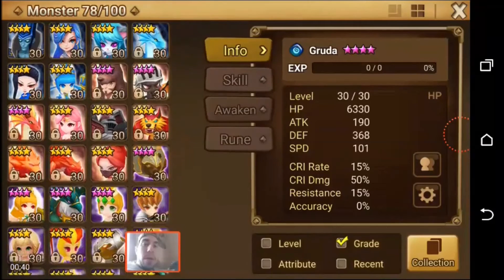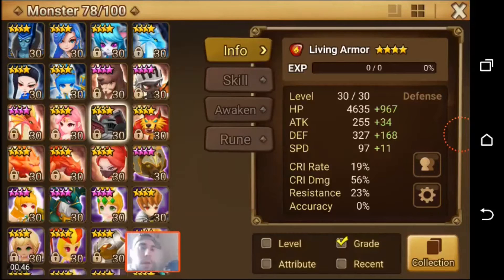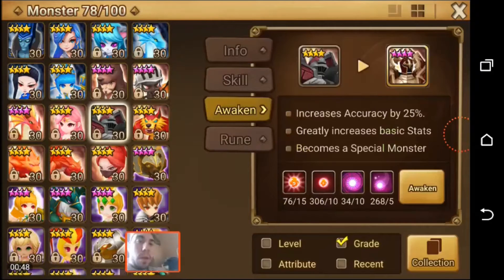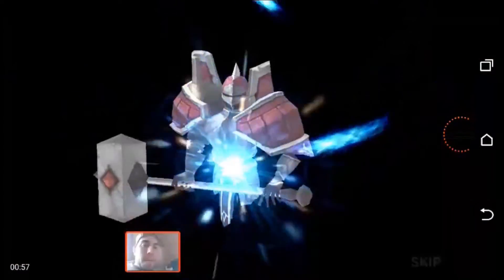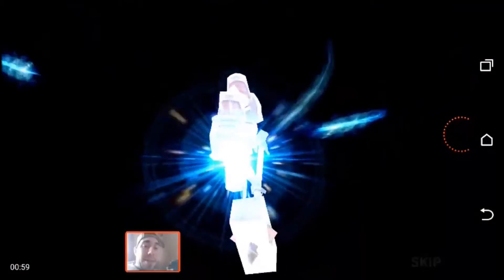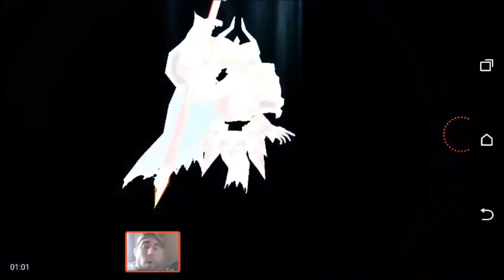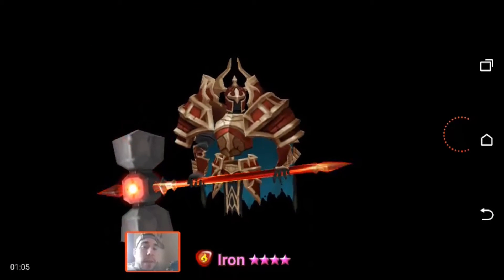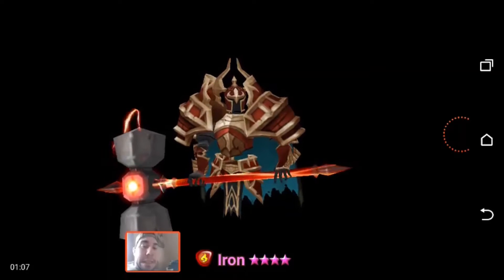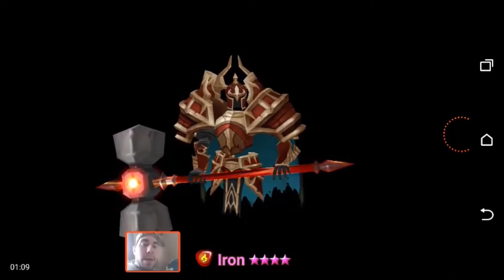We have Beast Hunter - the Fire Imp's checked. We need to do Iron here, I believe. So Living Armor - let's awaken him. Three left - dang it. And what stinks is last week was all the dungeons, all of them. Definitely could have done math on this, but kind of lazy about that. There's Iron - all right.